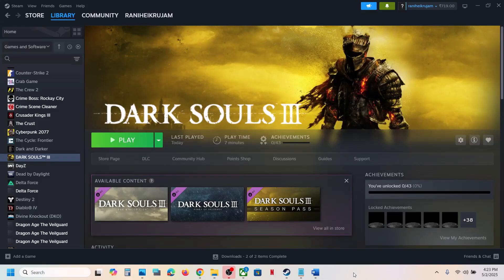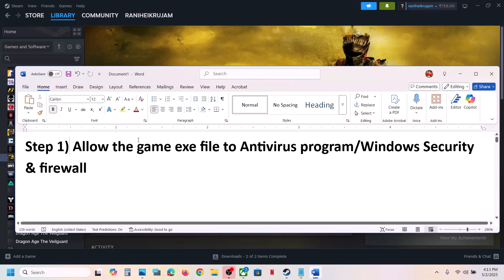Hello guys, welcome to my channel. Today in this video I'm going to show you how to fix the black screen issue with a game on your Windows computer. The first step is to allow the game exe file to your antivirus program.